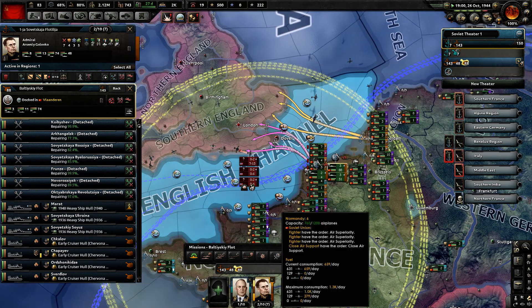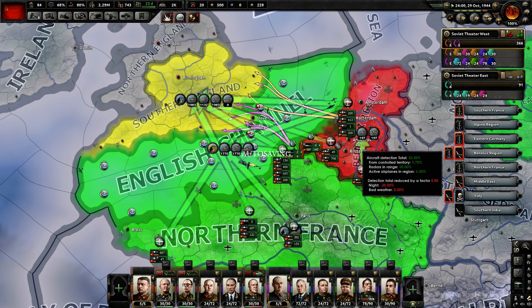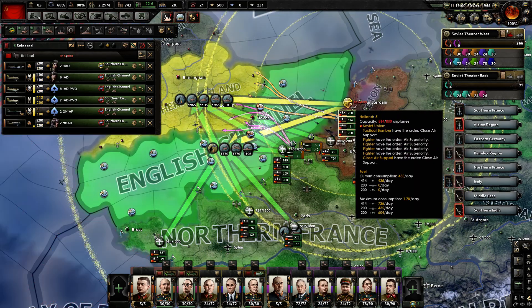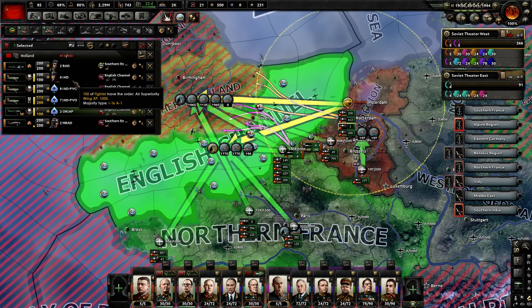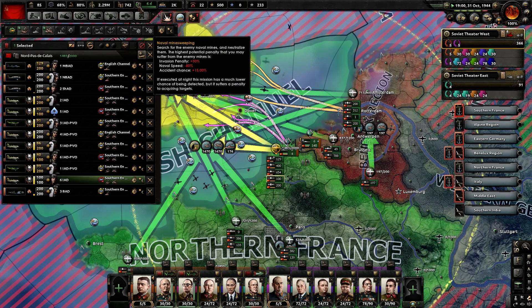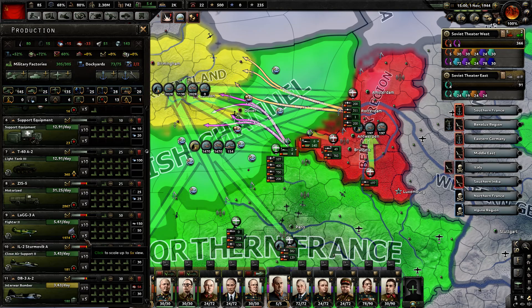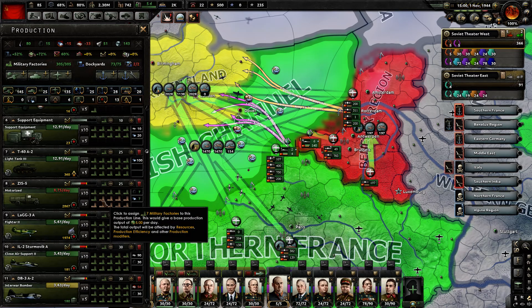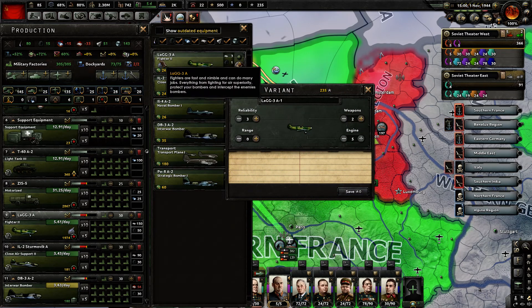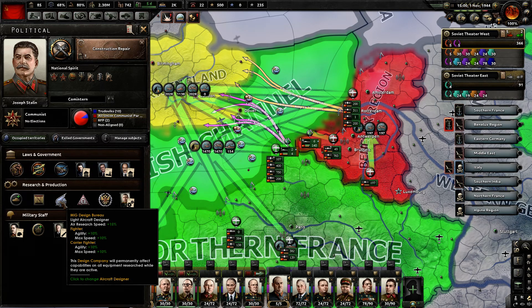Most of the battleships are almost done. I think I need to get air superiority over England for the transport mission to work. There are too many by 14 — let's take this air wing. We are doing Fighter 2s, and I did make a variant of that. We actually have the MiG Design Bureau: Fighter agility 10%, max speed 10% — so that's really good.